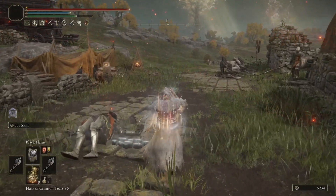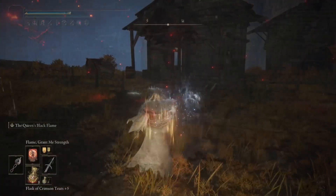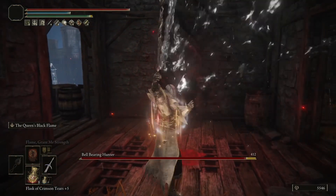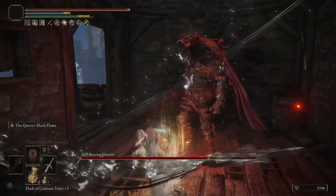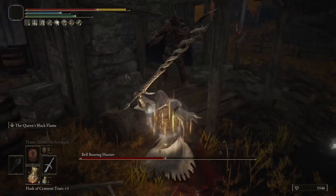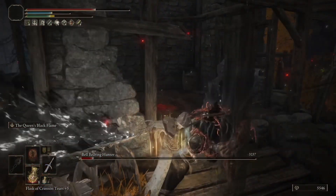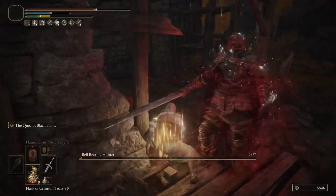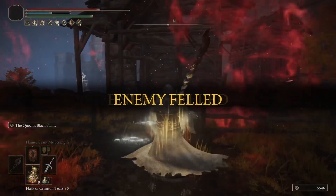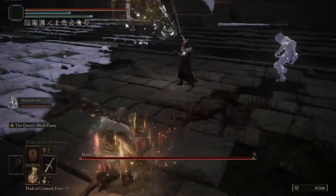In some instances, the Jellyfish Shield in the left hand giving you 20% will be better. In this case it might be, but since we're running the God Slayer's Greatsword, we don't really want to be running around with the weight of the Jellyfish Shield as well. On unsuspecting enemies or when you can get a head start, the Queen's Black Flame on the God Slayer's Greatsword shines immensely when you can sneak up or get behind something, because the hyper armor after that initial contact is extreme.